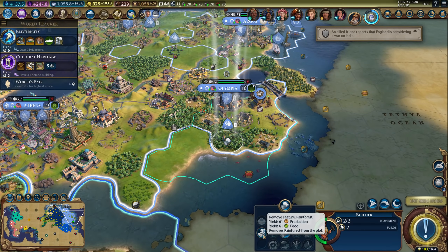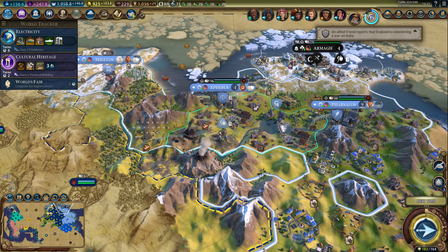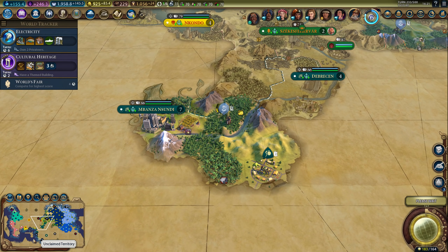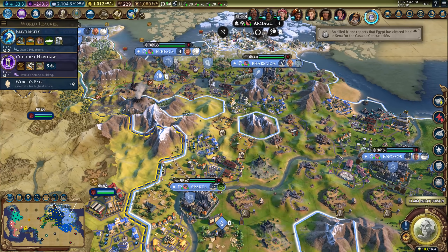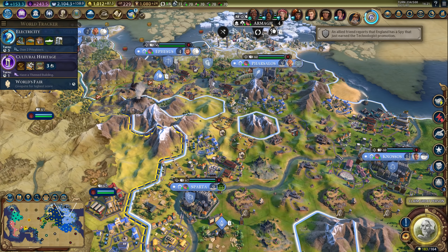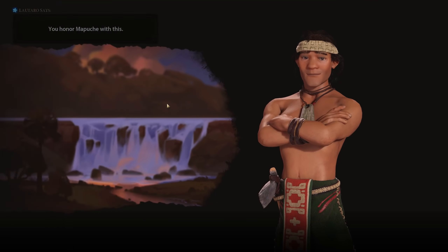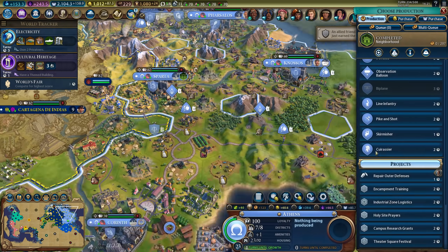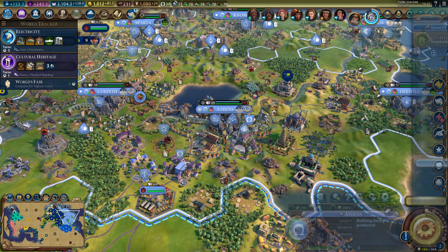Whoops, wrong move — chop that. He needs to be here. It will take a while to get a settler here, but this is going to be useful still — it will definitely be useful. Let's make sure we still have open borders — we didn't, but now we do. I think I can get one with Lautaro — yes. Here's the great artist — we're obviously getting him. I'll try to get a theming bonus if I can, but no promises. It depends what we get out of him.